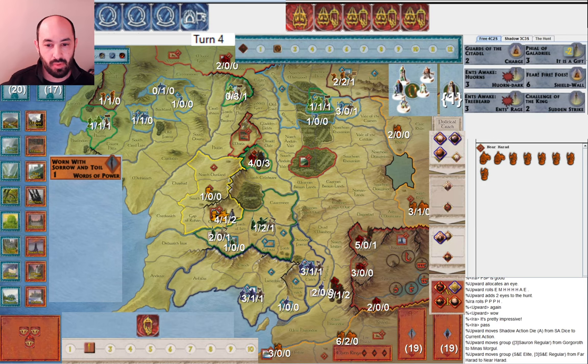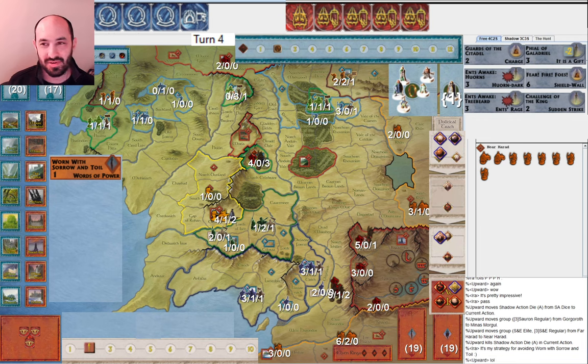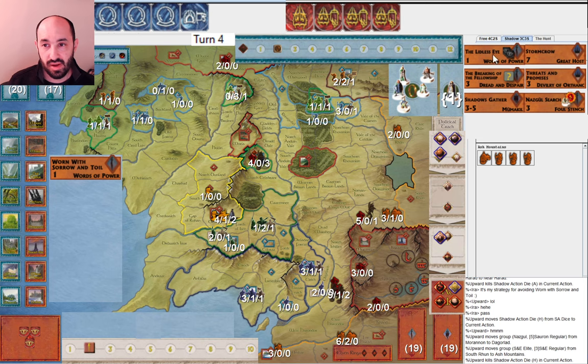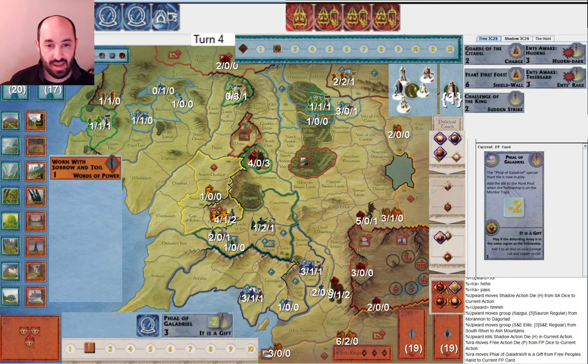My opponent moves armies toward Gondor. I make a joke that this is my strategy for avoiding Worn with Sorrow and Toil — if you don't move the Fellowship you don't get hit. I continue to pass to see what they do. They get their armies merged, and there's this interesting play: moving from South Rhûn to Ash Mountains. I don't often see that, but given they've decided not to go toward Dew, it's not actually that crazy — they can do some cool things with this army from Dagorlad and Ash Mountains.